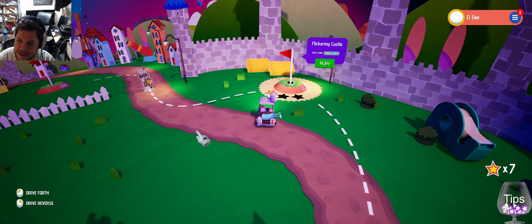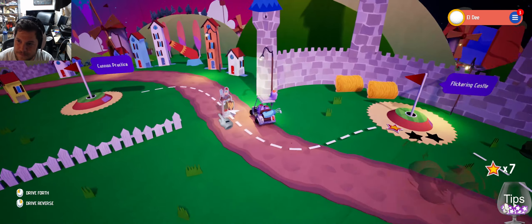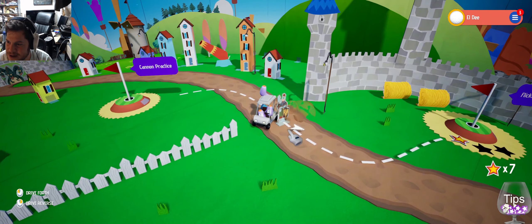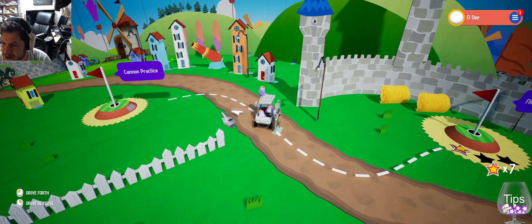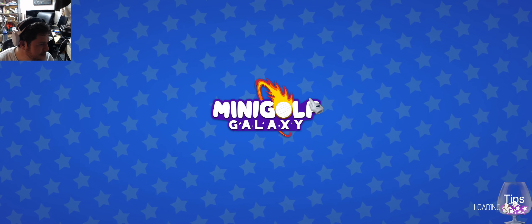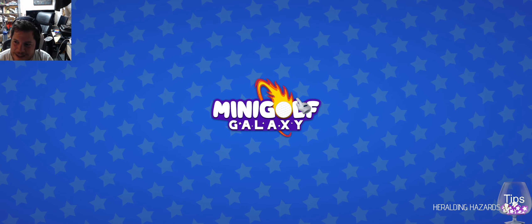Alright, do I get to knock this guy over? Excuse me, sir. Bonk. Why is there a knight here? I don't know why. I guess it's like the theme of the golf course — the knight is in there. I'll take that as a thing.